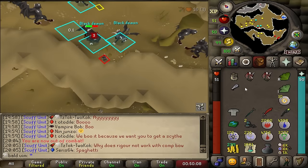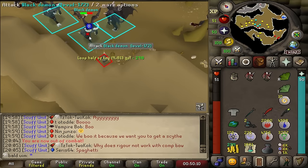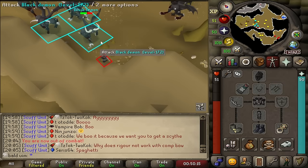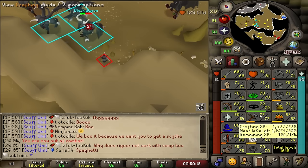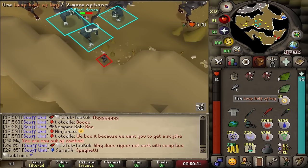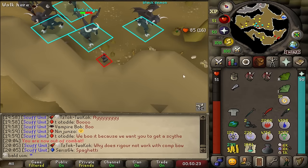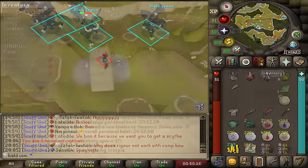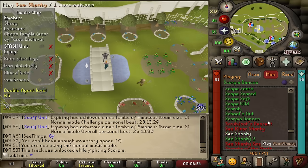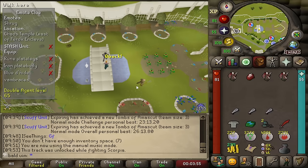I completely forgot, but I just got a loop half of key and highlighted it to make sure I'd see it, because I don't have an amulet right now — but I have the crafting level to boost for a glory at 80. When I get a tooth half of key, I'll open this up, get a dragonstone, cut it, make a glory, and actually have a necklace. I went through a whole ordeal of LMS to get points, buy looting bags, death pile, and run to Scorpia to unlock the Scorpia dancer's track for a hard clue, only for the back-to-back step to be the Chaos Temple — and I'm not going to do that.